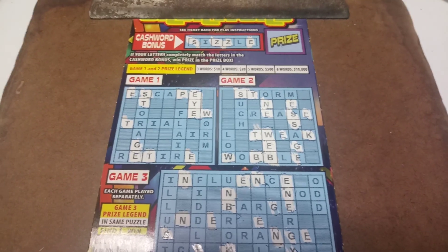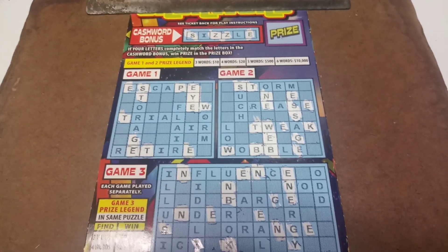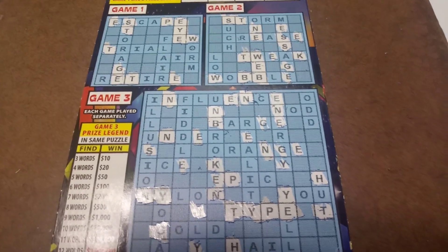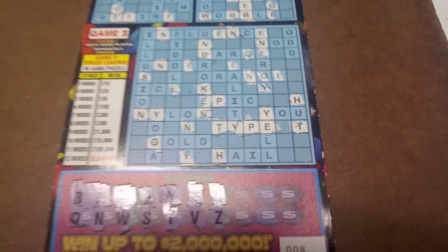What's going on, everybody? We got a $10 crossword. We're missing the I and the L for the bonus. We got the word I in game one, web in game number two, and type in game number three. Three or more words win per puzzle. Six letters left.